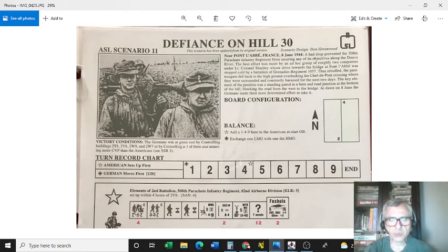The scenario I'm going to analyze is a Yank scenario — Scenario 11, 'Defends on Hill 30.' Essentially, this scenario is about a parachute landing that had gone wrong for the Americans near Pont de la Baie, France, 8th June 1944. Lieutenant Colonel Stanley and his troops tried to take a bridge, were not successful, fell back to a defensive position, and the Germans are attacking to take advantage of the initiative.